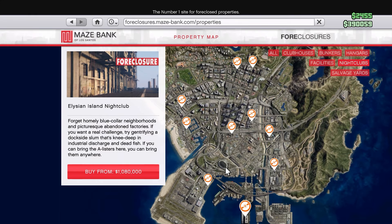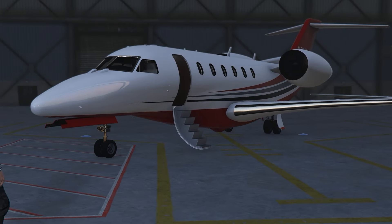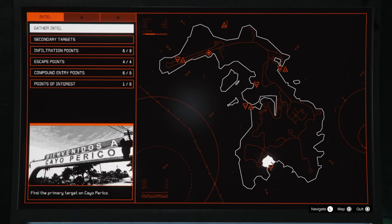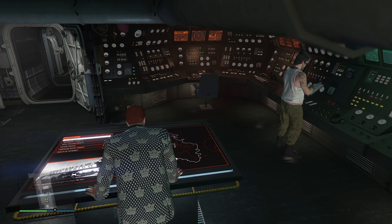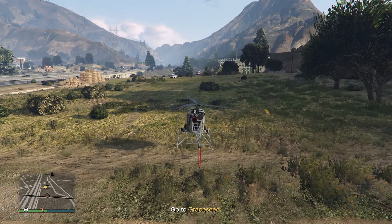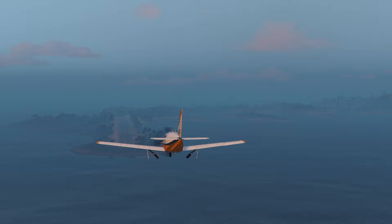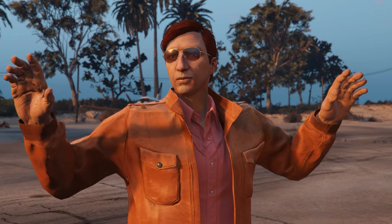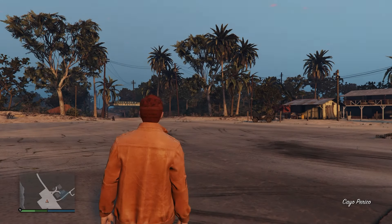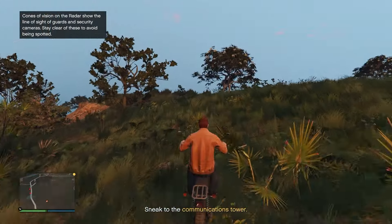We're gonna earn some money to buy a nightclub, so we're gonna need to do the Cayo Perico heist once again, but it is a little different from the first time. The difference between the first time and the second time: the first time there's all sorts of cutscenes and annoying stuff, but the second time what you do is click on 'Gather Intel' like before - you fly over to the area where a plane is held and guarded, take out the armed people, steal the plane, and fly to Cayo Perico Island. This time you only have to follow the same route as in my last video.